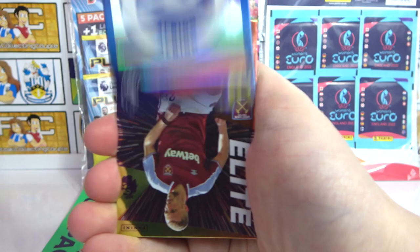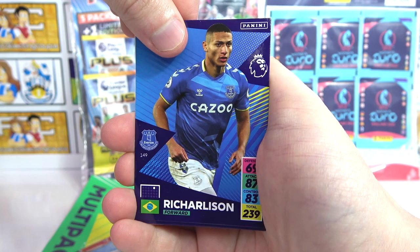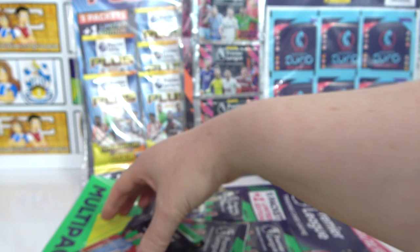This was the first one to be released, and we're kicking straight off with a shiny. We've got the Brighton badge, an Elite to Sue Check — nice first pack. Then we have Dwight McNeil, Pickford, an Everton pack here, Richarlison, Gell Pedro, and there's the code at the back.